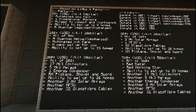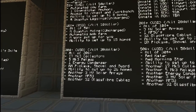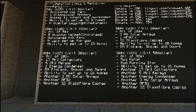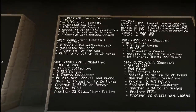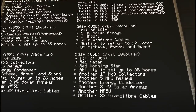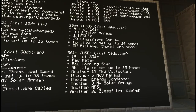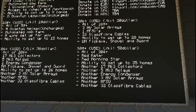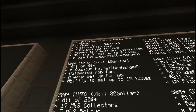For ten bucks, it's all of those things plus a quantum helmet uncharged, an automated mob farm, a warp setup - so you actually get your own warp that people can go to - and up to 15 homes. For $20, you get all of those plus three high voltage solar arrays, which are a pain to craft, one MFSU, 32 glass fiber cables, ability to set up to 20 homes, and dark matter pickaxe, shovel, and sword. Impressive.